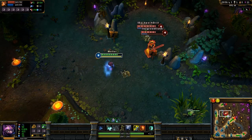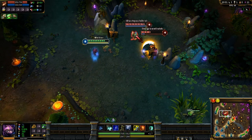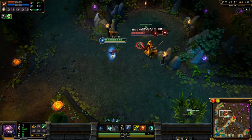The W active works like this: all enemies within a certain range who have at least one Mark of the Storm on them will be hit by electricity, dealing magic damage and adding another Mark of the Storm.